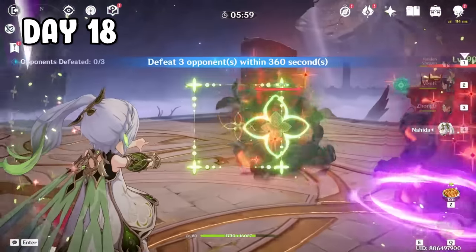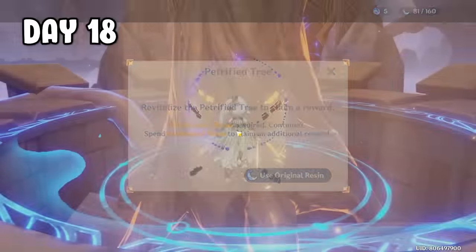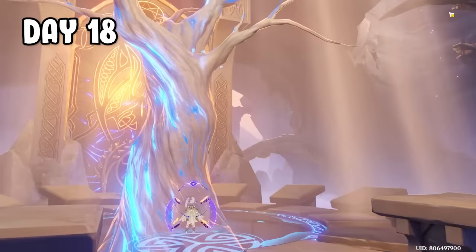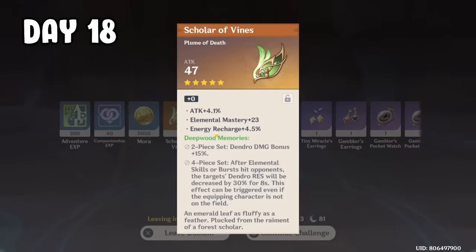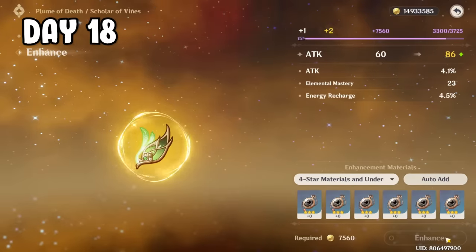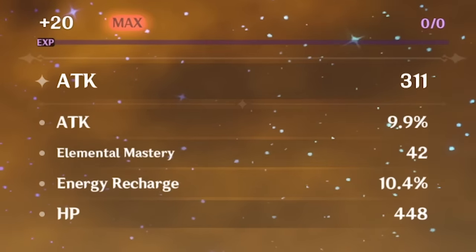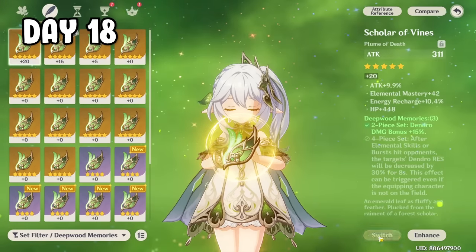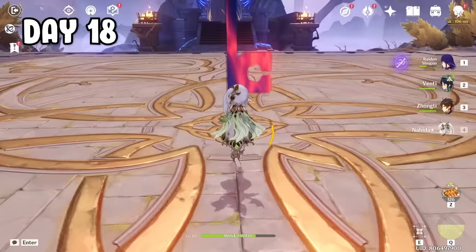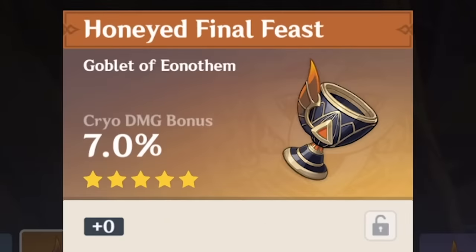Day 18 is all about artifact farming. Quick recap — we only need two more artifacts. For the first claim, we got some HP artifacts. For the second claim, a pretty good feather that could replace our current feather. I leveled it to level 4 hoping for crit rate — but got HP instead. At level 20 we only got one upgrade on EM, but I guess that's still better than our current feather. The hunt for the two missing pieces continues, and the remaining resin got nothing but more cryo damage bonus.